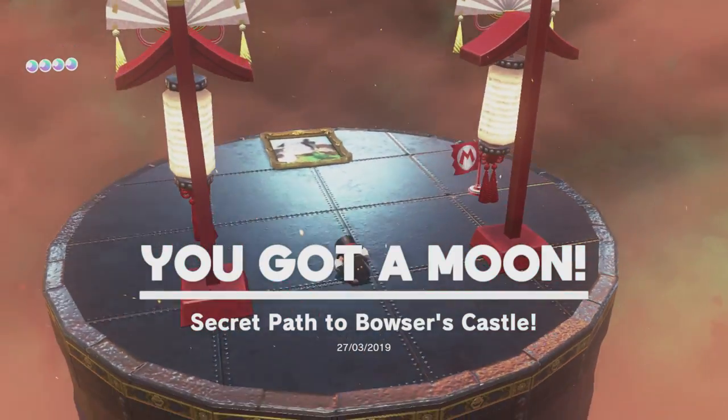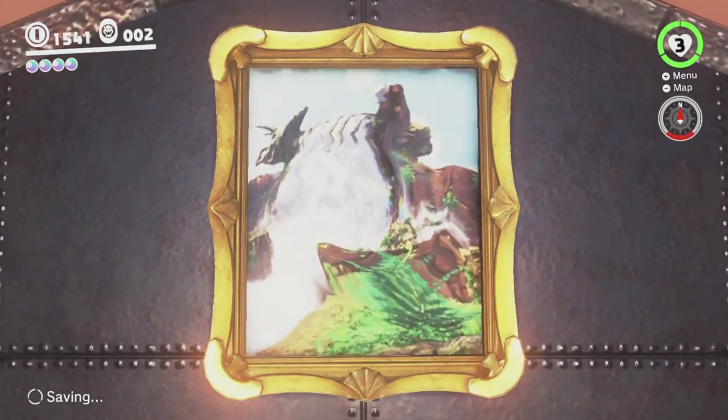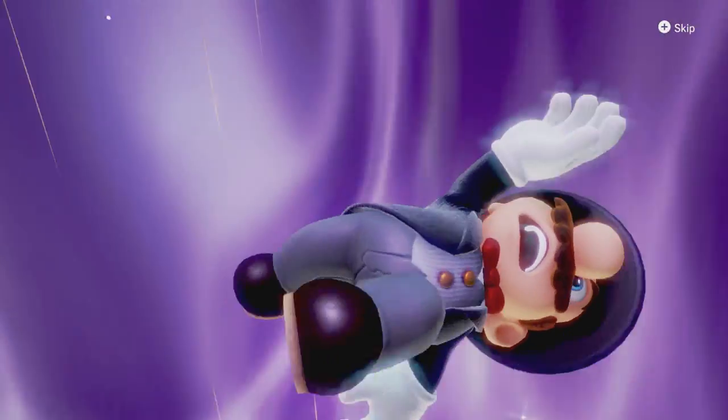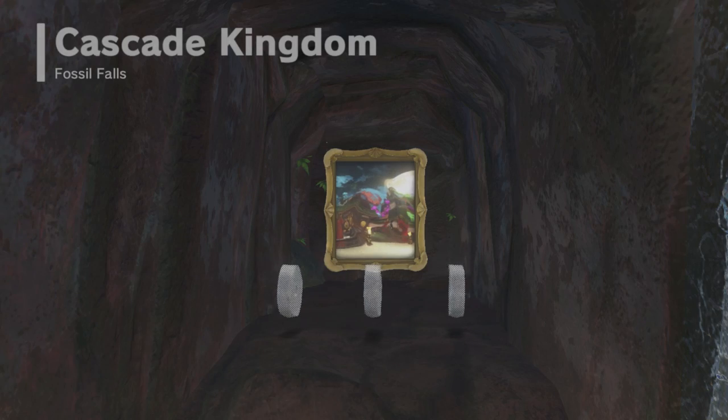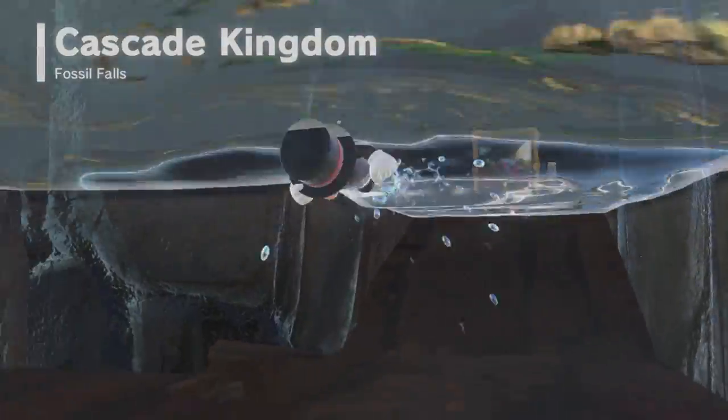So, the secret path to Bowsette's Castle Moon there. And we're going to head back to the Cascade Kingdom and keep going. There is a secret path to the Cascade Kingdom, which we'll be getting to later when we get to the other end of it. But for the moment, we will not be getting that. We'll get back to it later.